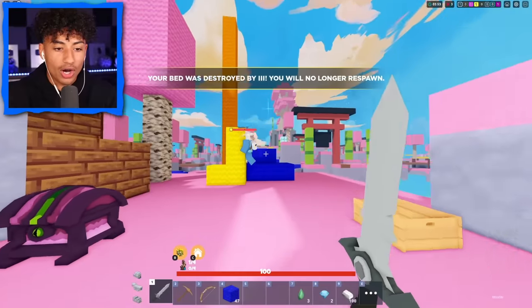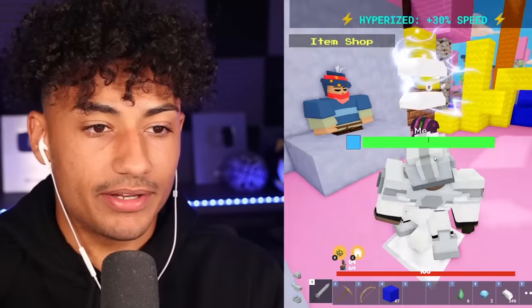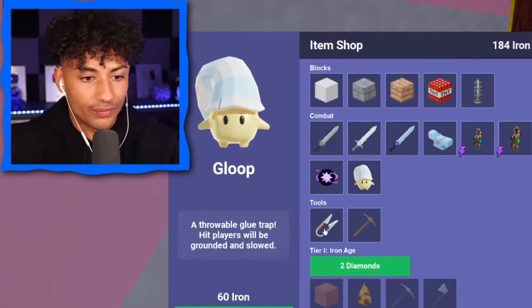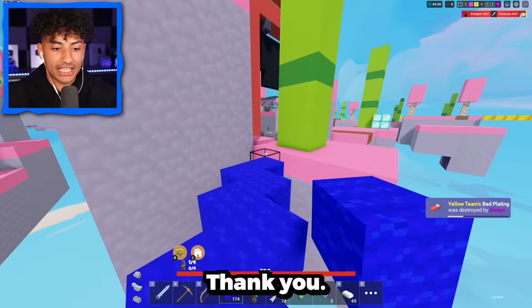No — there goes my bed. Let's buy a diamond sword, some arrows, and gloops — the main stuff we need. Please don't tell me you killed my robot. Please tell me my robot's still on the diamonds. Yes, my robot's there! Thank you, robot. How many diamonds do you got for me today? We're at two right now — we got three. Not bad.